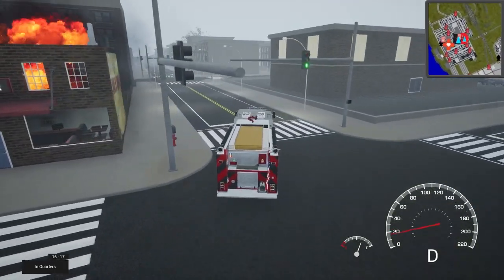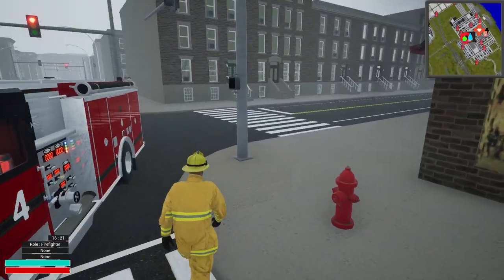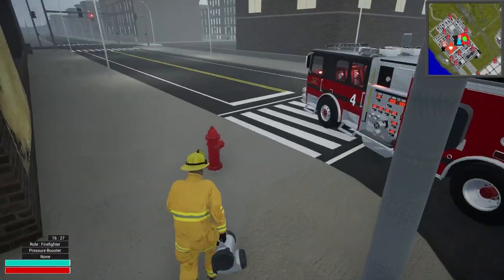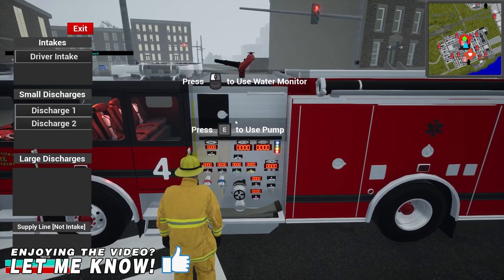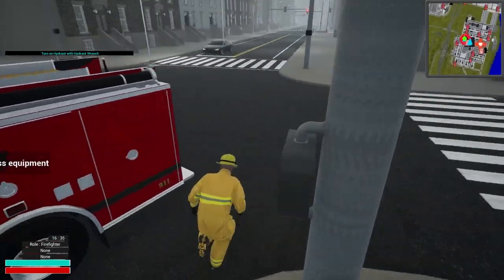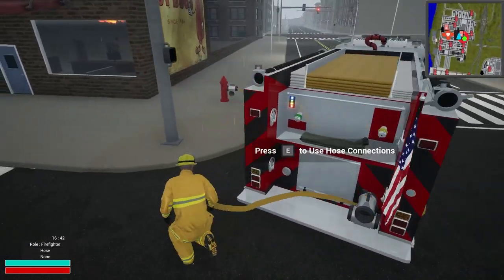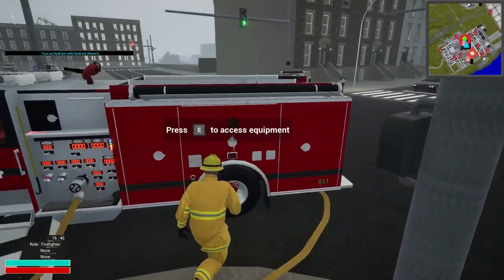We're going to be putting water on some fires today. Let's grab this hydrant here — this is not going to be a good hydrant. I can tell you that right now. With it being a red top, that is not going to be good at all. We'll give it a try and see. Go ahead and do pressure booster and let's get our supply going.